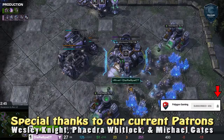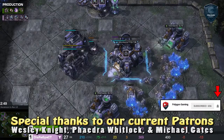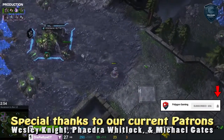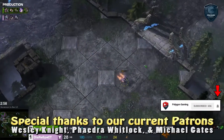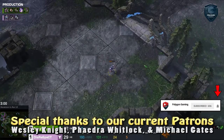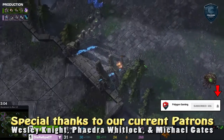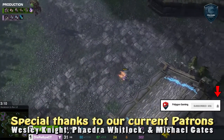Give it up for Disrespect — he needs some energy, he needs to get a win under his belt. He's currently down one-nil, but that could go any way. I know this build from Penguin: pneumatize carapace, three bases quickly.